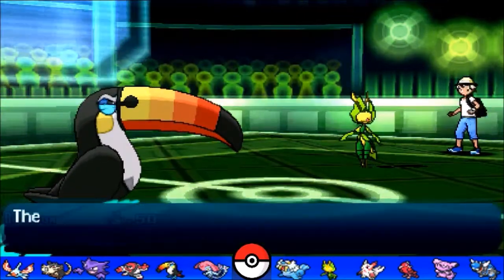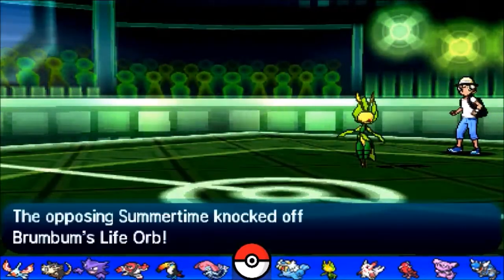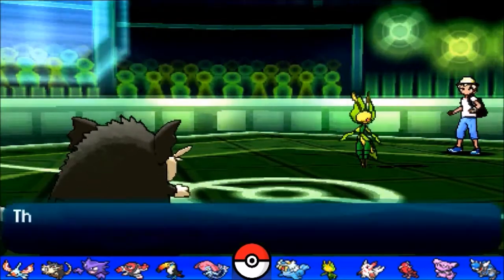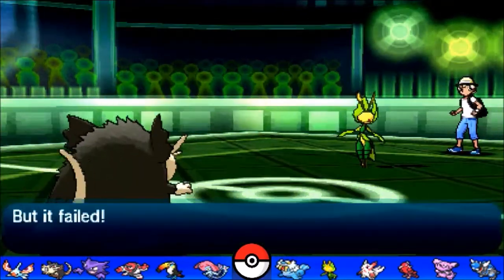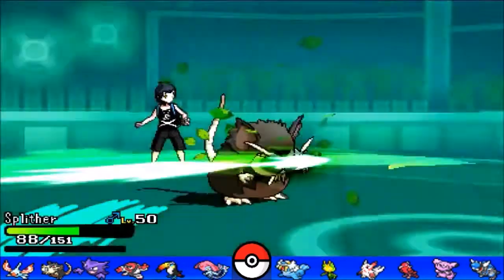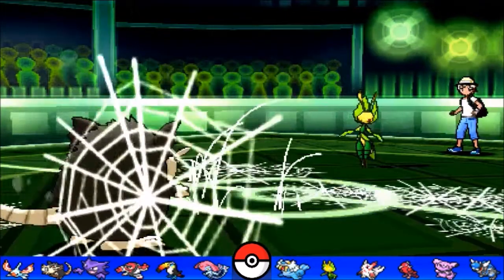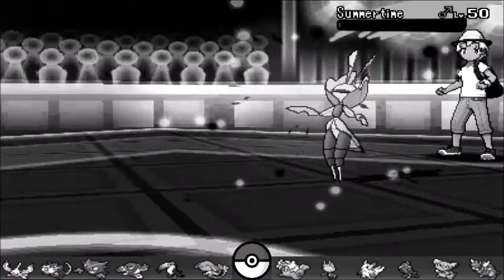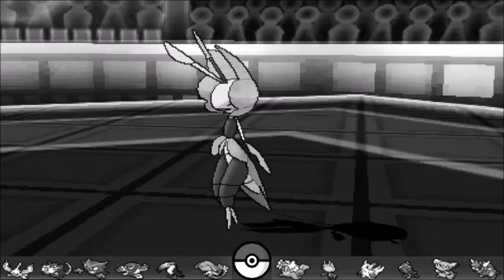Boom there goes the dynamite again! Leavanny is his last mon and at this point the game is in the bag. I go for Overheat showcasing the full power of Toucannon. He survives with Focus Sash and retaliates with Knock Off, so there goes Toucannon — but what a wonderful mon. I bring in Raticate. I'm not fully sure if I outspeed, but I go for Sucker Punch and miss due to Hustle. He retaliates with Leaf Blade — lucky he didn't have Swords Dance. He goes for sticky web at this point, just stalling. I keep using Sucker Punch and eventually connect — one HP — and that's a dead Leavanny.